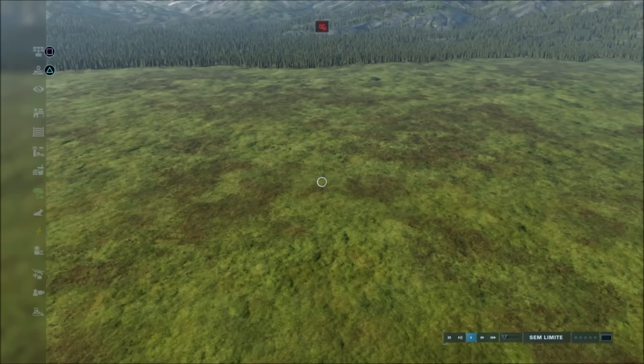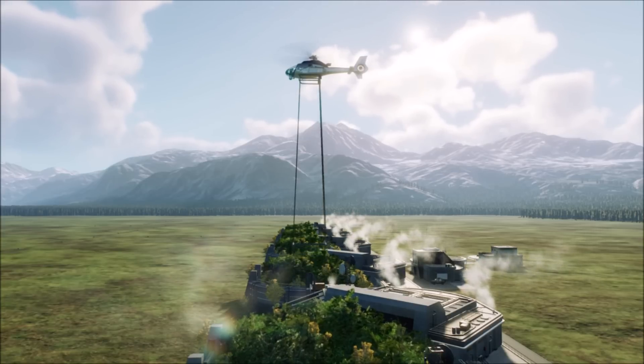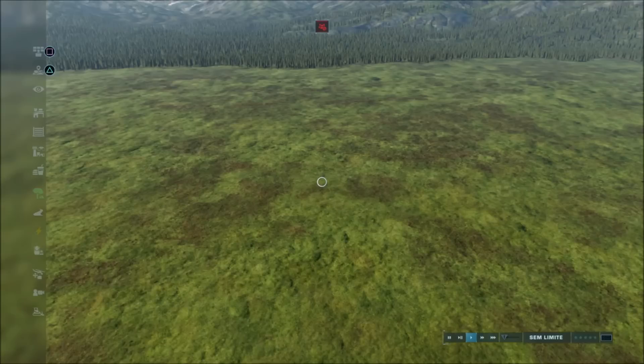Whenever you're airlifting a dinosaur out of the hatchery, the size of the helicopter will change depending on the dinosaur. For example, a small dinosaur like the Velociraptor will be picked up by a normal helicopter, but a larger dinosaur like the Carcharodontosaurus will be picked up by a crane helicopter.